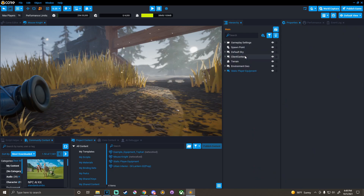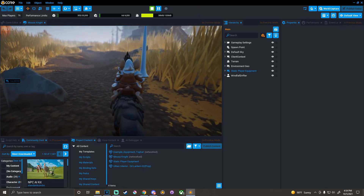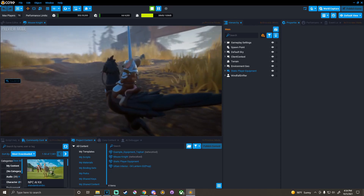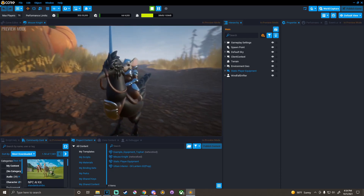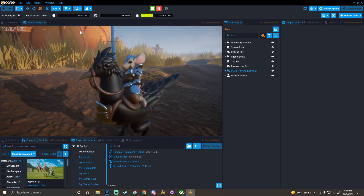Let's go ahead and press play and test it out. Once you press play, you can walk around as a mouse riding a bird — and that's about all you can do in this example. I really just wanted to make a simple showcase of the models themselves, but also I wanted to show how you could use an animated mesh as a player costume.